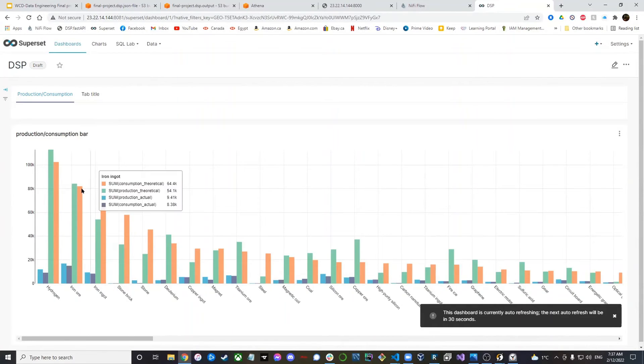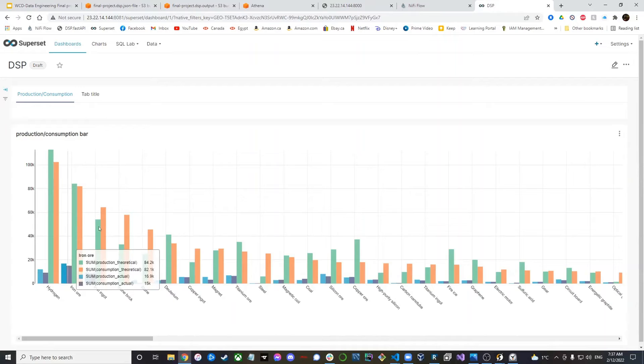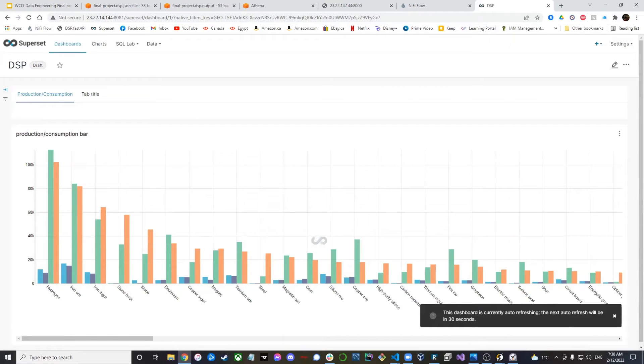For the live demo, I'll draw your attention to iron ore and iron ingots. Right now, iron ore production is a bit higher than consumption, which is good. But iron ingots — a direct product of smelting iron ore — we're a bit deficient. We're producing a bit more, but I want to make sure the capacity is enough to produce more if everything is running at full capacity.